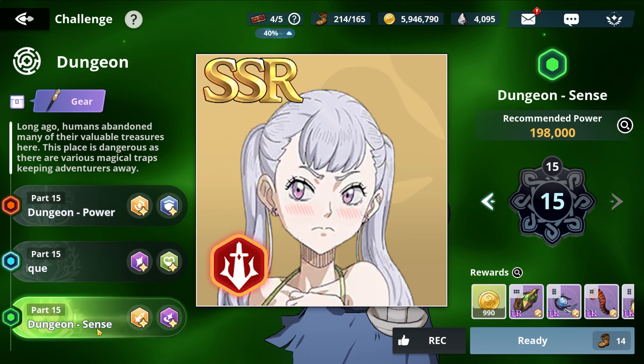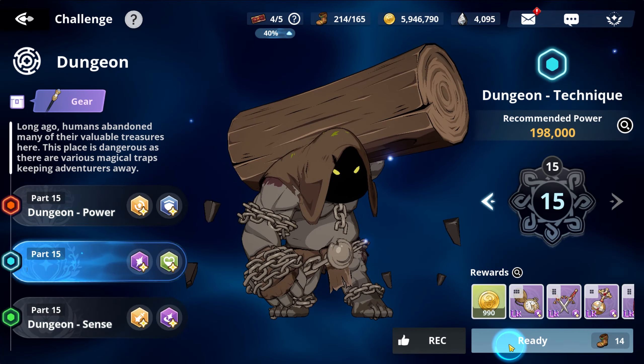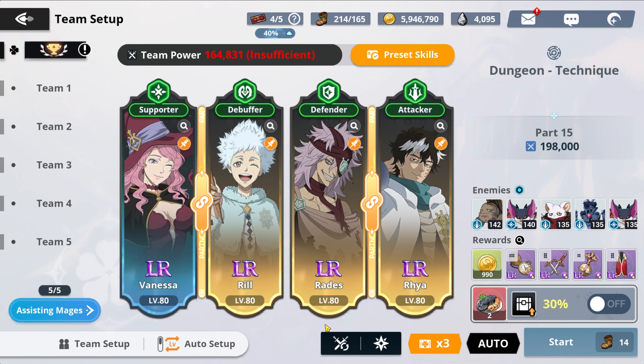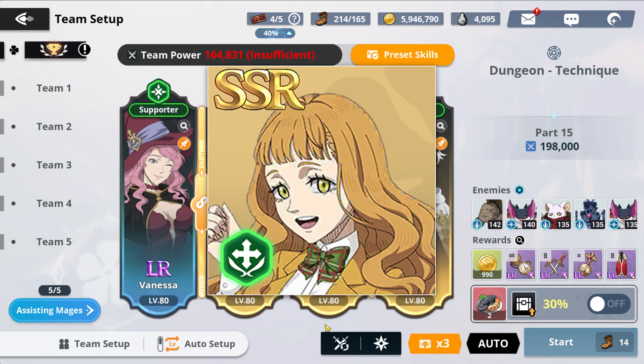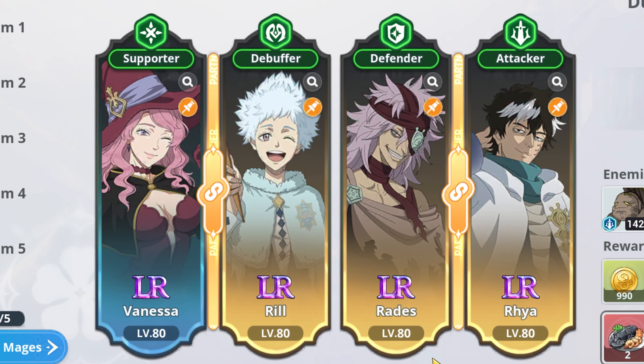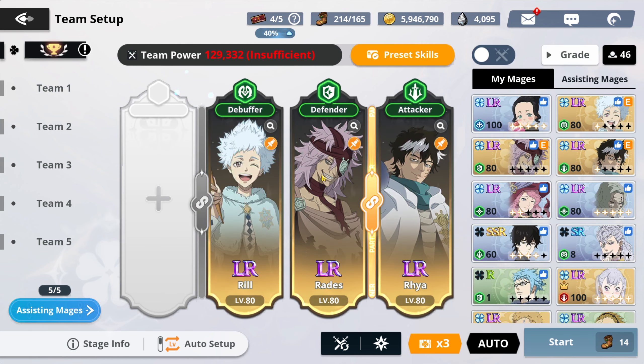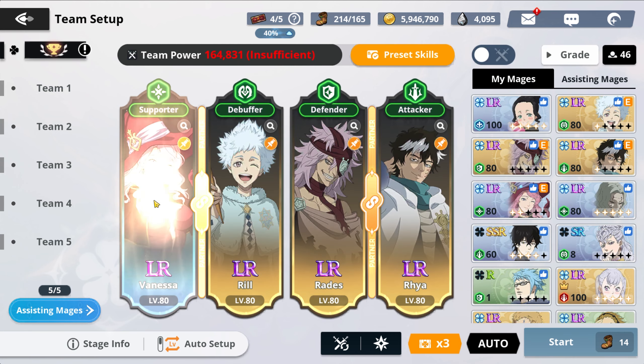Welcome back to Black Clover Mobile. Today I want to go through how to clear the Blue Dungeon for gear farming. This is probably the hardest one because we're not really given any easy healers to cheese through it. Normally you'd bring Charmy in the Red Dungeon or Noel, but with the Blue Dungeon there are no green healers — the only green healer was Clover Academy Mimosa from Season 1, who's no longer available.